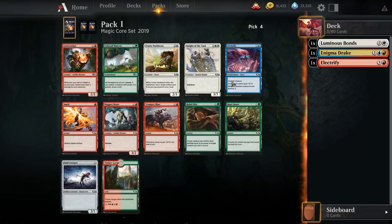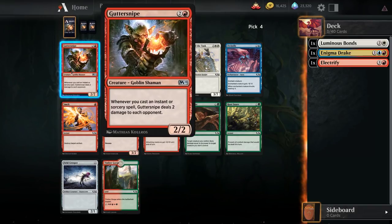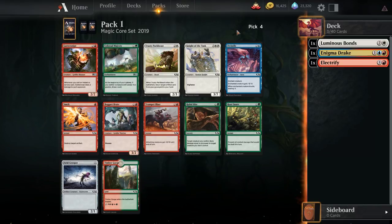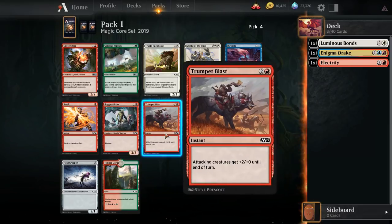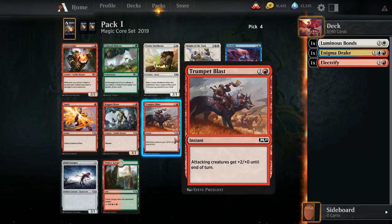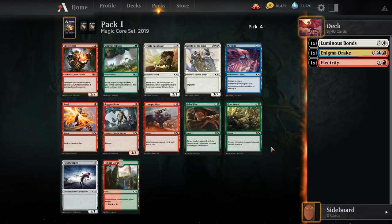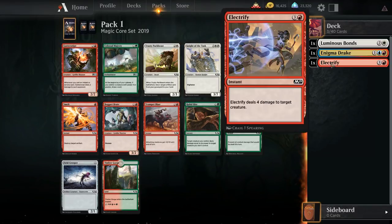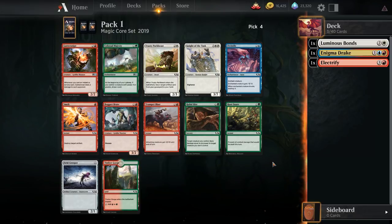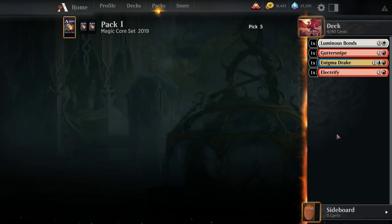There's Gutter Snipe! Are we doing it? I think we gotta do it. I've already done a Gutter Snipe deck once in the format, but it's so sweet. Even if you don't end up massively in spells, if you end up being aggressive, Gutter Snipe can still get in for four or six damage sometimes. If you just Trumpet Blast with a Gutter Snipe in play, your opponent is taking a lot of extra damage. Bager Brute might just be a better card, but Gutter Snipe is definitely a more fun card — that's what we're gonna take.